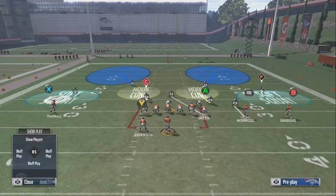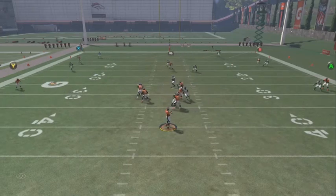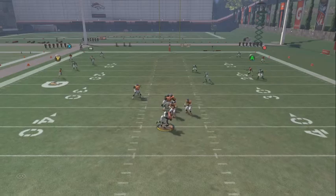We want to take away routes from the tight end, slot receiver, and running back. Because in every game, if you think about it, everybody either throws to their running back on a little table route, throws a tight end slant, a crossing route on verticals, a drag route, or they're looking for their slot receiver. Rarely does anyone use outside receivers unless they're doing a C route, Z spot route, or chucking up an aggressive catch. If you take that away, the play is shut down.